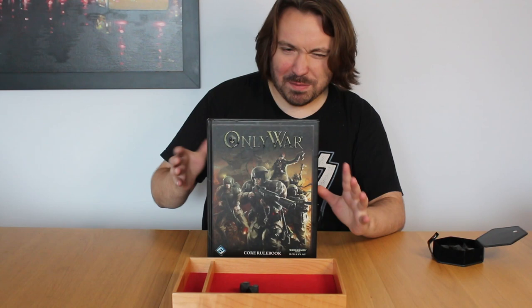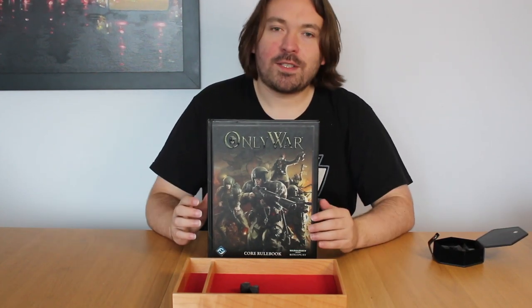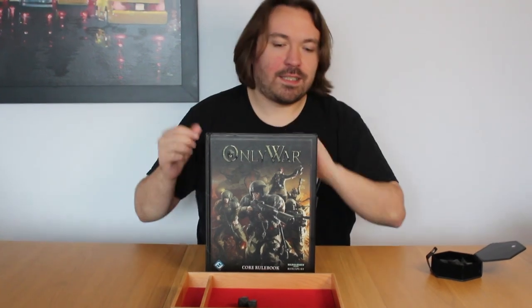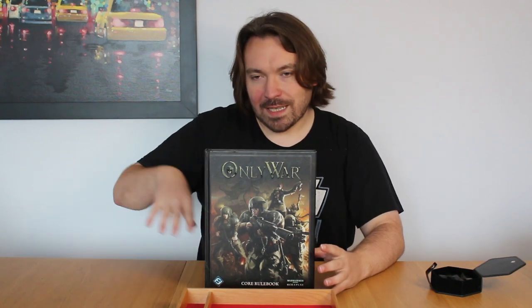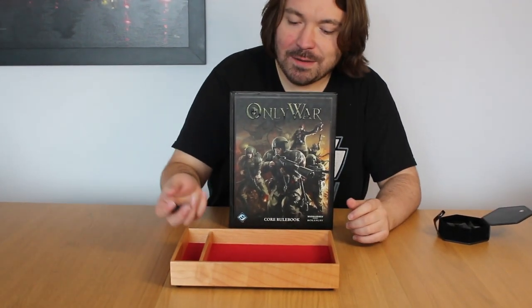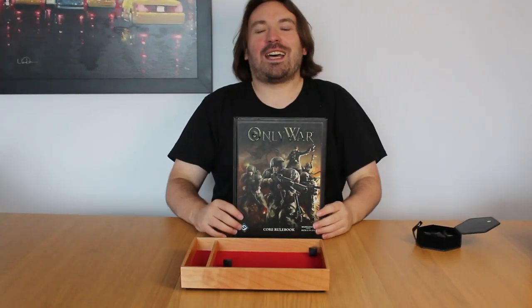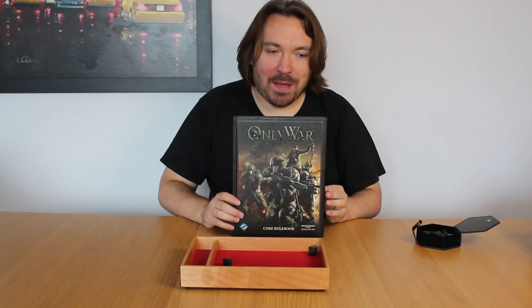For a Guardsman you'll probably start in your 30s to 40s, so not the highest. So if you're trying to shoot someone and you've got a ballistic skill of 40, and the person is close and out in the open, that makes it an easy shot, giving you a positive modifier. You're trying to roll under your ballistic skill — so under 40 — but because it's an easy shot there's a plus 20, meaning you now want to roll under 60. I rolled a 79, so unfortunately my Guardsman missed the shot. But that's a very simple explanation of the D100 system.